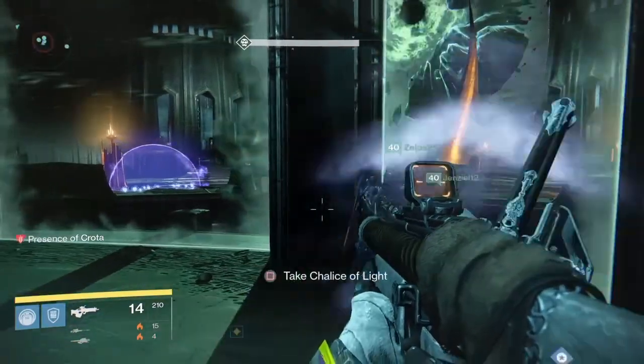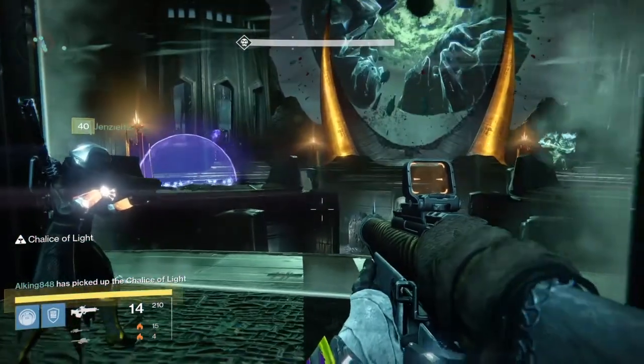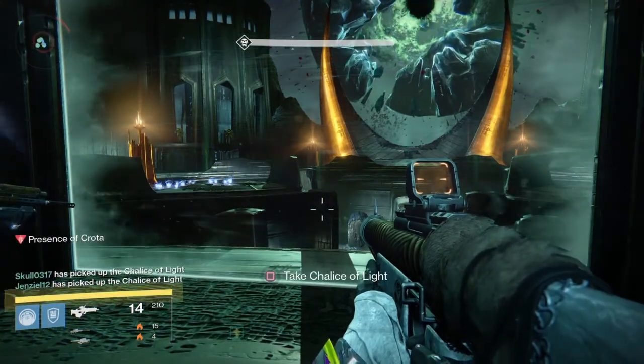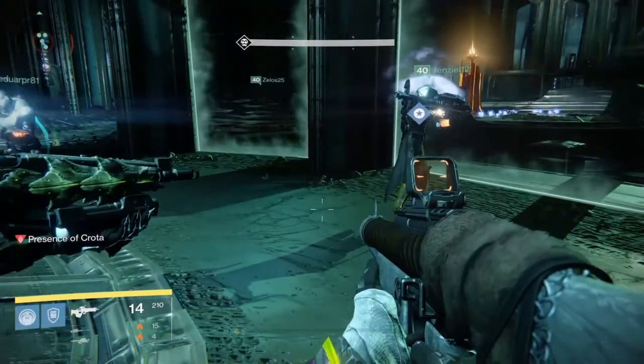Maybe you can try to hit him on the right, but it's going to be dangerous — it's not the same space that we have. As you see, there was a bubble right there on the left. For those Titans, you can do a bubble on the right and one on the left.